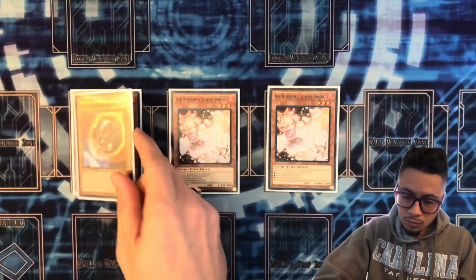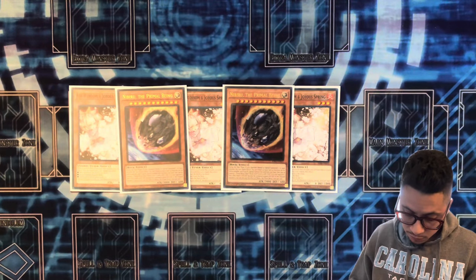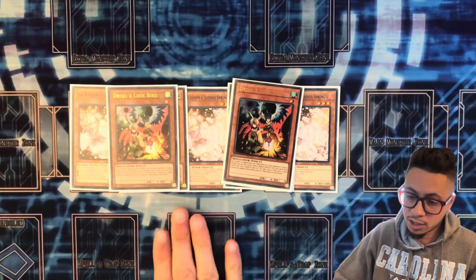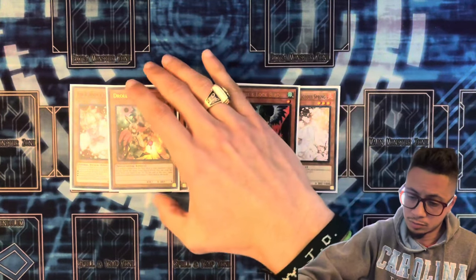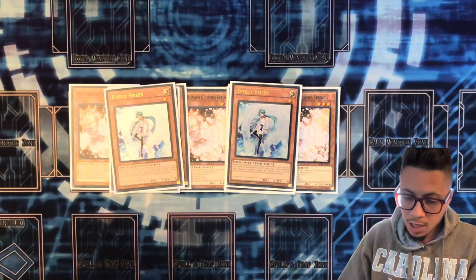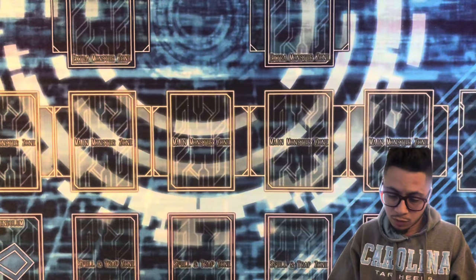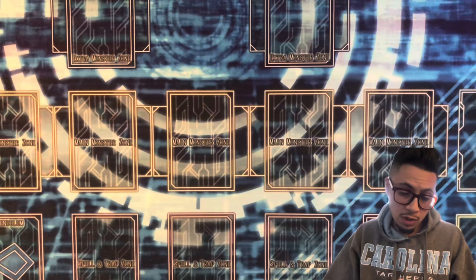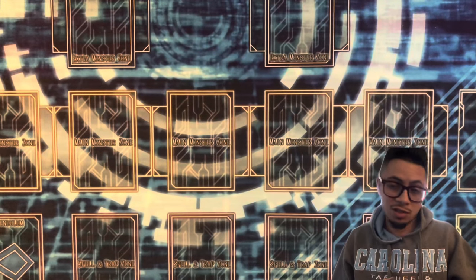We are also running two Nibiru — it's a blowout against certain matchups, and you kind of need it this format. I prefer to main it because in my local area there are a lot of rogue matchups and it can just flat out win you a game. Effect Veiler as well for spot negation, and we run three Imperm for spot negation too. That's my hand trap lineup — twelve hand traps total. If your deck can run twelve to fifteen hand traps, you're in a really good spot. This is a hand trap meta — you have to stop your opponent so you can play on your turn.